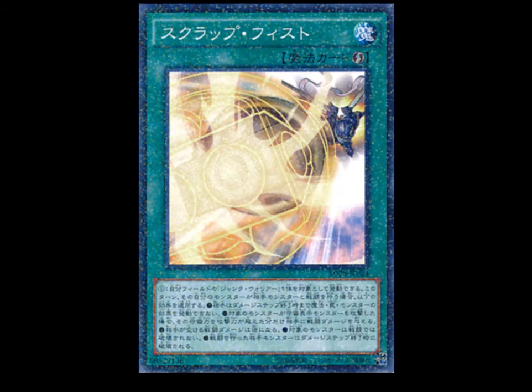Moving on to new spells, we got Scrap Fist, which is in Japanese right now, so I'll read off the effect. Target one Junk Warrior you control — if it battles an opponent's monster this turn while you control it, apply these effects: your opponent cannot activate cards or effects until the end of the damage step; if it attacks a defense position monster, inflict piercing damage; double any battle damage your opponent takes; it can't be destroyed by battle; and destroy the opponent's monster at the end of the damage step.